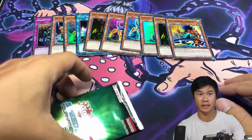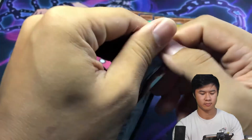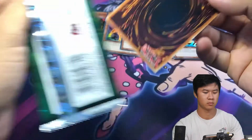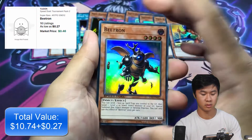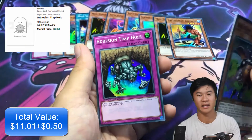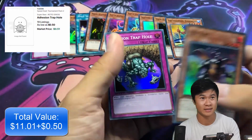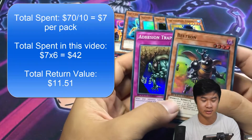We are on our last pack — can we pull something? Beatron and Adhesion Trap Hole. Man, this is a lot harder than I thought to pull something epic from this set.